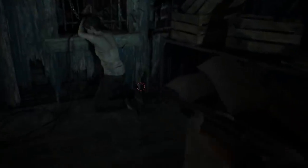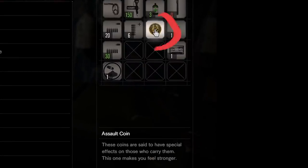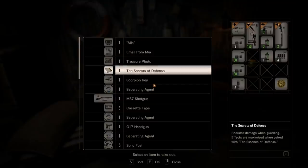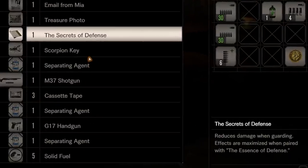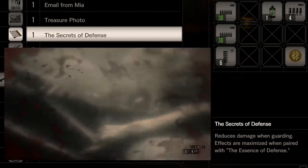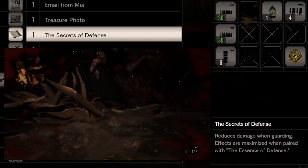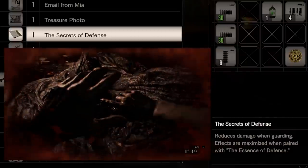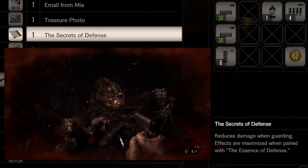A couple of additional items you should have in your inventory are any coins you've unlocked in the main house that increase your stats. Also, you absolutely must have the Secrets of Defense in your inventory, which reduces damage while blocking. This is so important because during the second stage of the fight you will have to block some unavoidable attacks by Jack. Not having the Secrets of Defense makes this part almost impossible, while having it makes it a piece of cake.